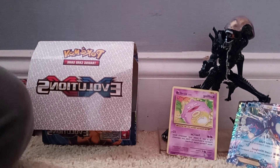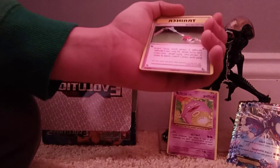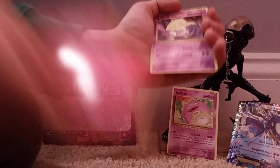Okay, Raticate, Trainer, Misty's Determination - it's nice. I'll put this over here. Trainer Maintenance, Electrode, Charizard Spirit Link - that's cool. Clefairy, Jigglypuff. Oh, we haven't gotten this card yet - I think I know what it is. Yes, I was right - it was a Groudon EX!